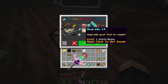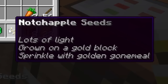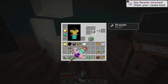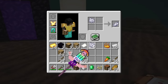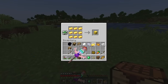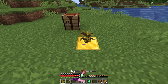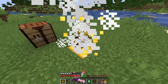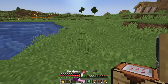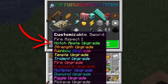Next we need to regen notch apples. We need seeds, a gold block, lots of light — not the Nether — and golden bone meal. We craft golden bone meal by combining bone meal and gold. We place the gold block, put down the seeds, and right click with golden bone meal. It grows into a big golden apple tree. The leaves drop golden apples. We click the upgrade and now have the notch apple upgrade with an eat button.